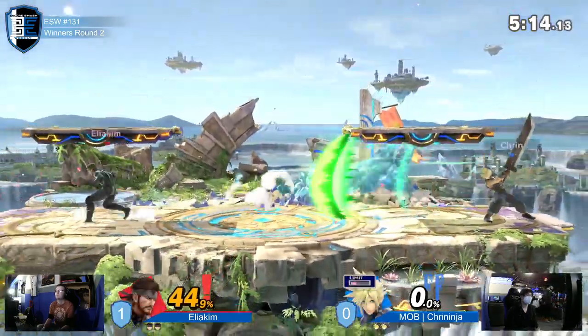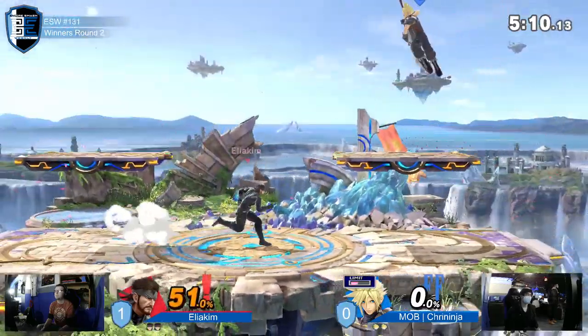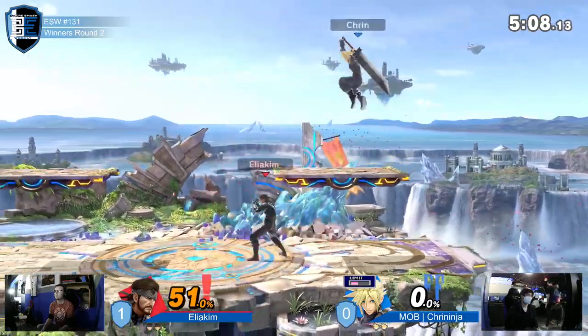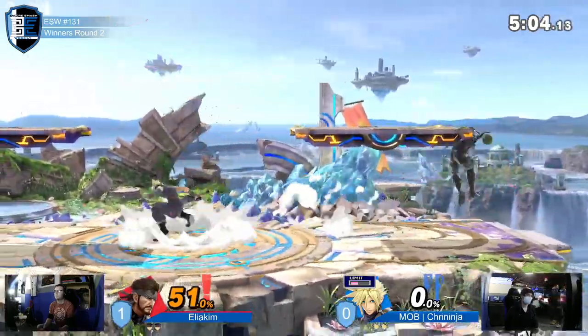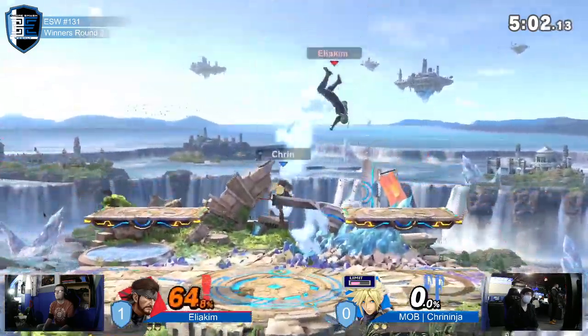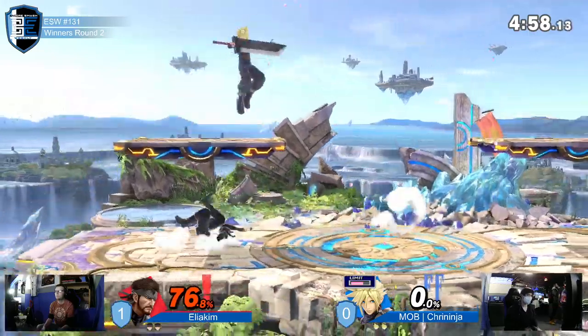At 43 percent, Cloud's charging a bit of limit, doing his best to stop Snake — zoning with blade beam and not letting those bombs touch him. A whiffed grab spotted; Snake's looking for a few confirms while Cloud's trying to get him out.